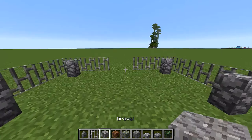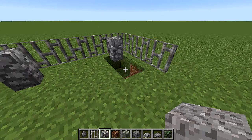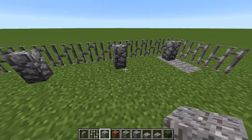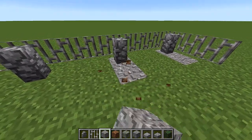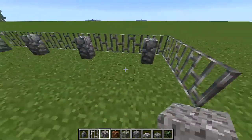Now take out your gravel and go in front of each gravestone — under that block and the one under it — and put gravel down there. So under the gravestone and the one under that block, just like this on every single gravestone.